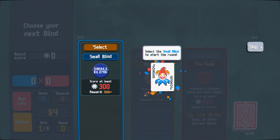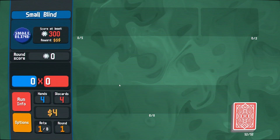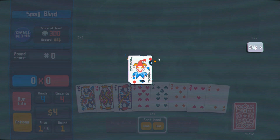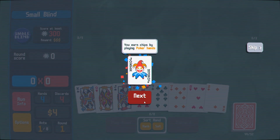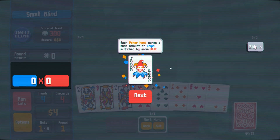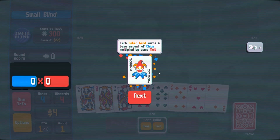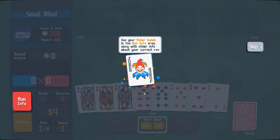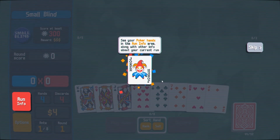Select the small blind to start the round. You earn chips by playing poker hands — each poker hand earns a base amount of chips multiplied by some mult. You can see your poker hands in the run info area along with other info about your current run.